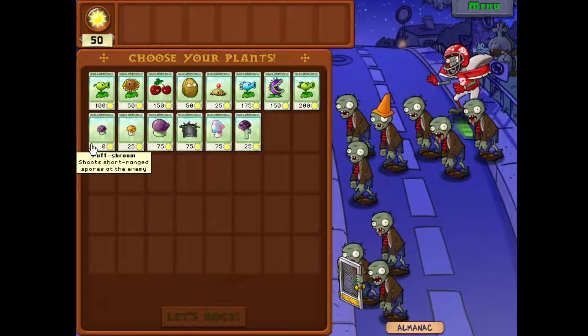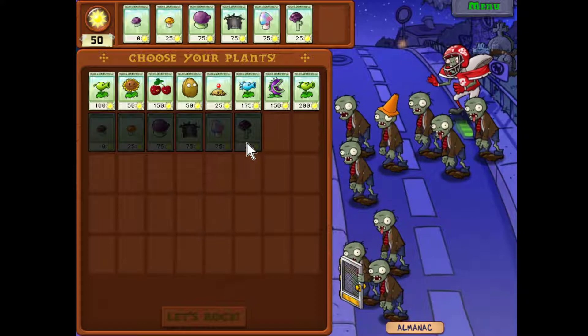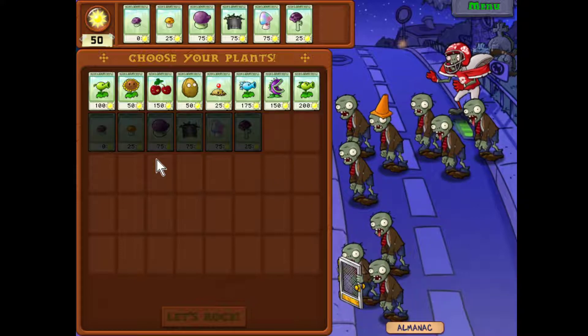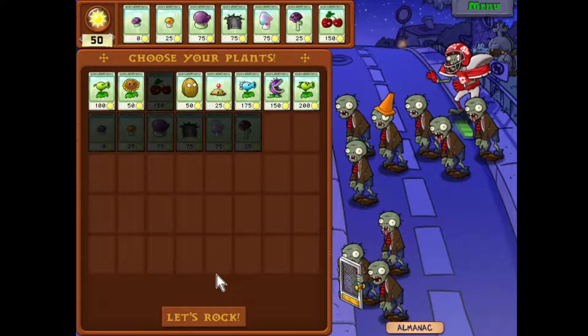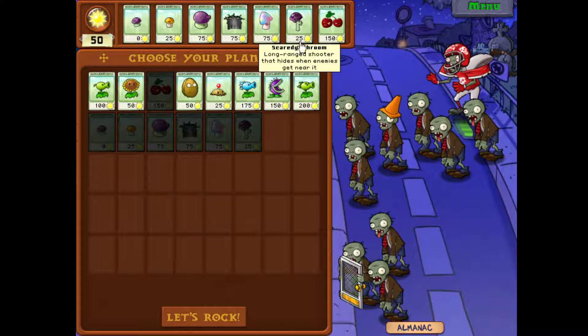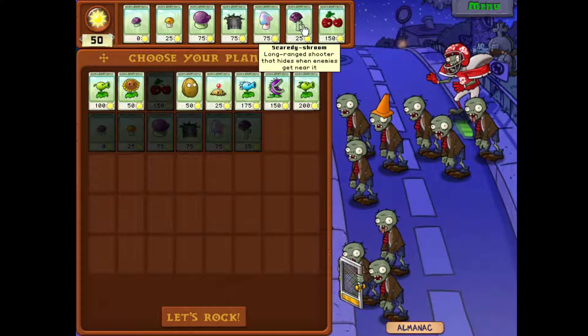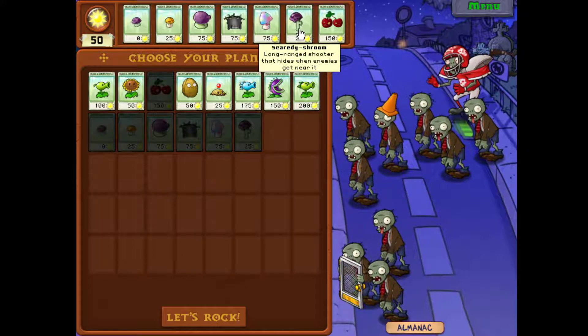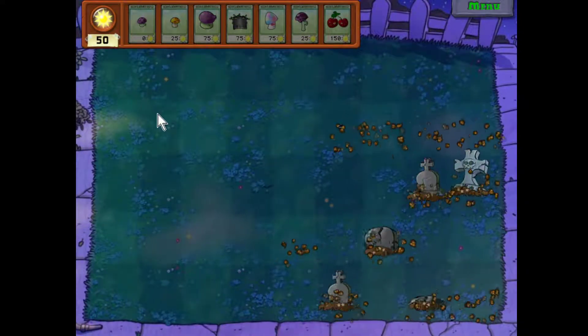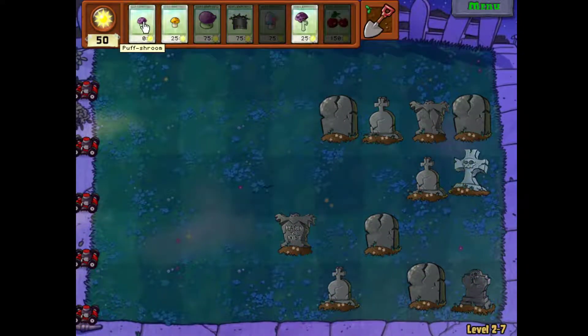We've got football zombies again, so let's pull out all the mushrooms. I didn't even have time to put out the snow peas last time because that round was so short — we'll just take this cherry bomb and call it a day. I want to teach you how to use the scaredy shrooms, and I may plant one closer to the front so you can see it do its duck-down thing. I already put one back there when I meant to put a row of fume shrooms.